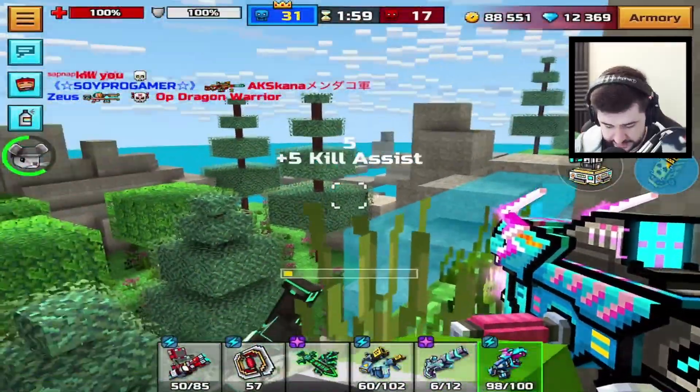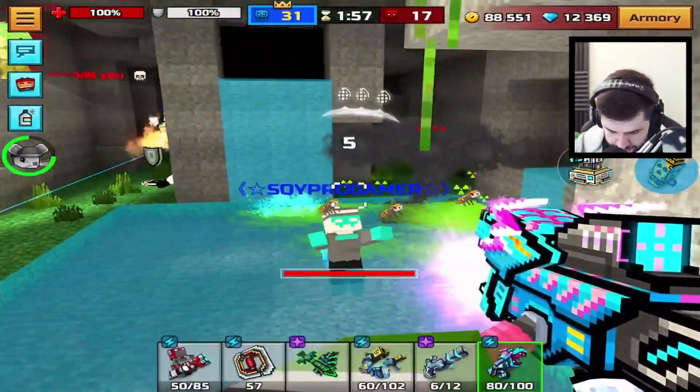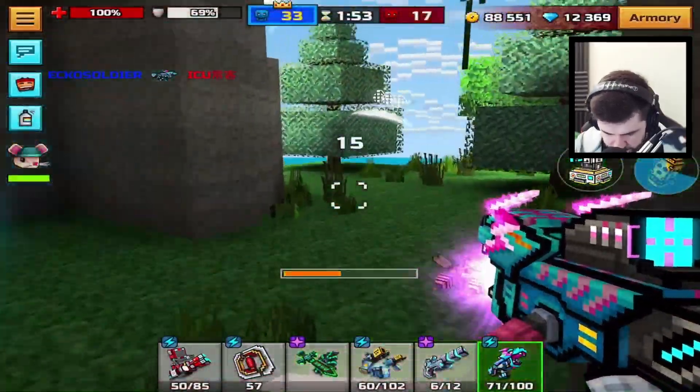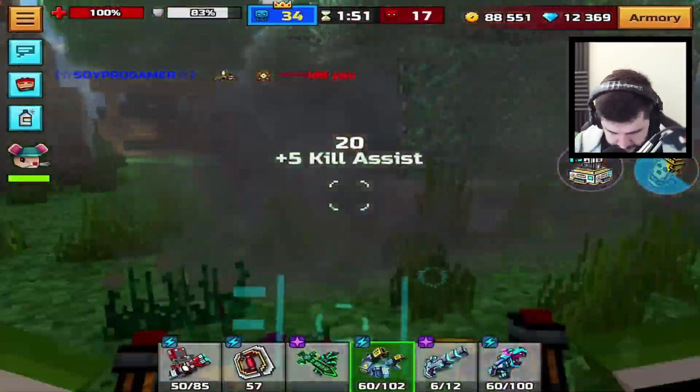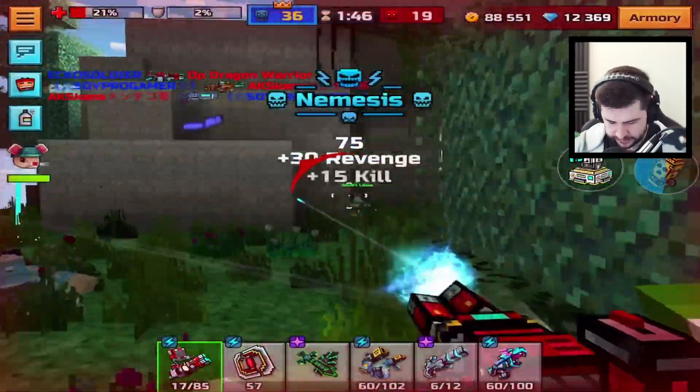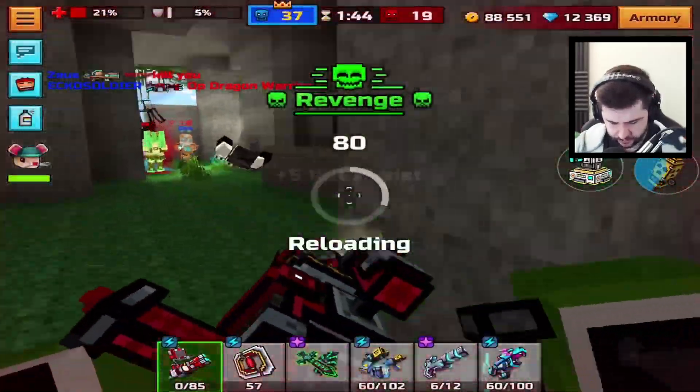They might end up killing themselves there. This is the Mr. Beast stream beam weapon. Charge it off again. Did I get that kill? I didn't get that kill. I haven't used this weapon in forever — I forgot it even existed honestly in Pixel Gun 3D. It has 50 bullets at a time, but the only problem is you have to use the first few bullets to charge it off.